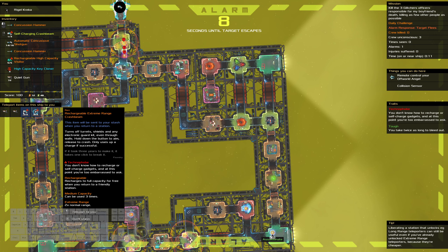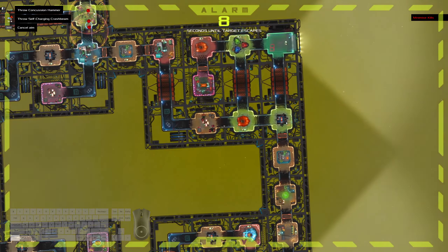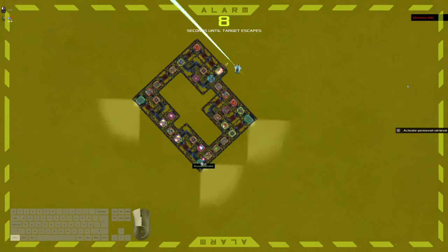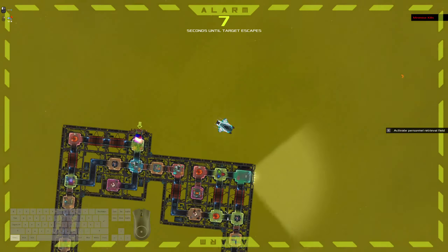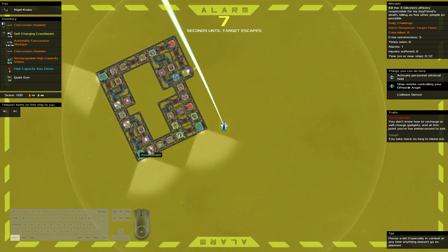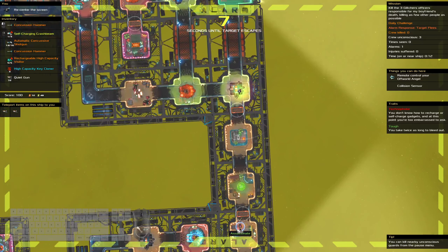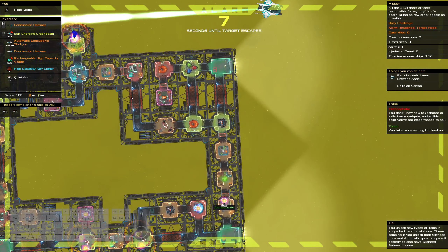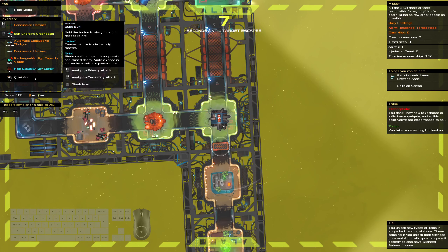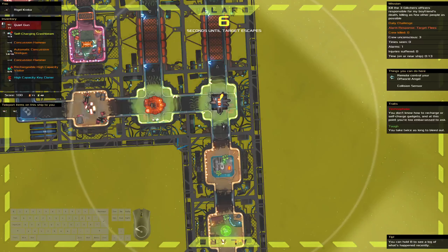I think I want to leave through this. Should I keep the crash beam? We'll see how this goes. So the key here is that I can't shoot this too early. I should have taken the extreme range crash beam — oh well. This will probably be fine, and if not, then it's not fine and then we panic.